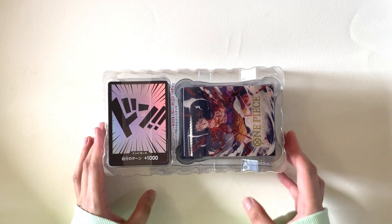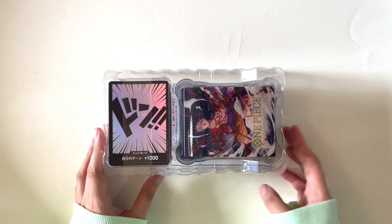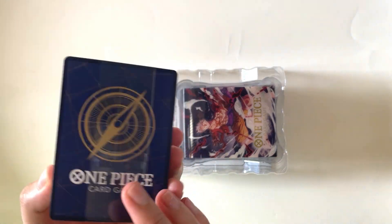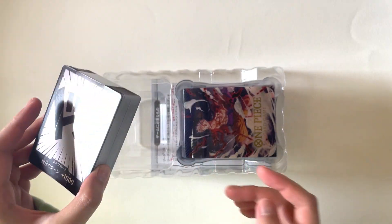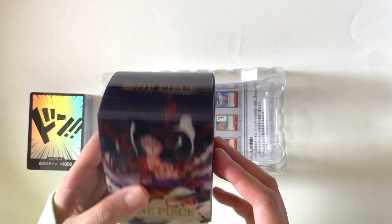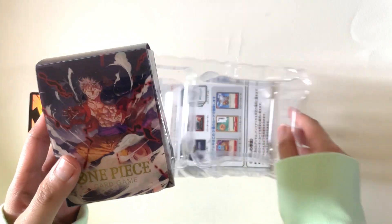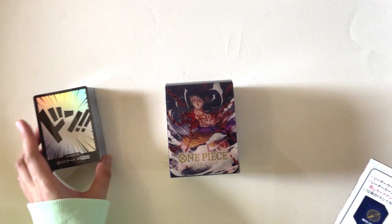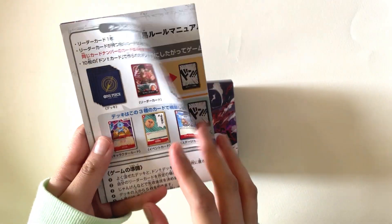And this is what's all inside. Here are the cards. Cool, the Dawn card has foiling on it. And here's the deck box. And of course, we also have the game guide.